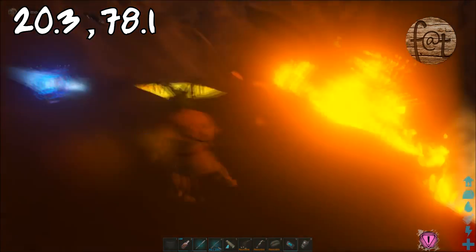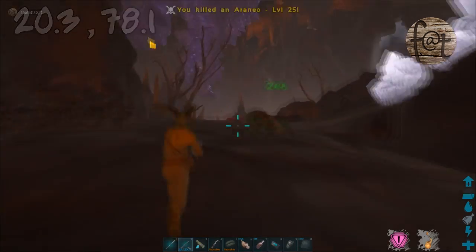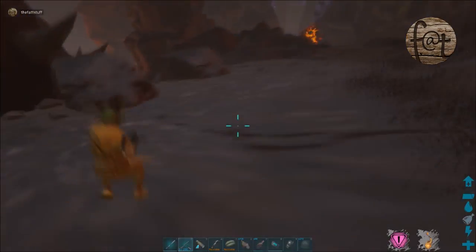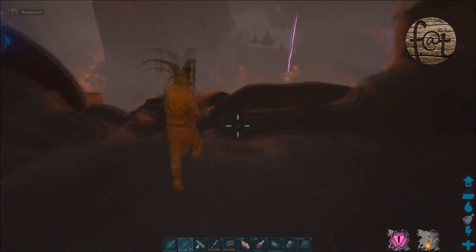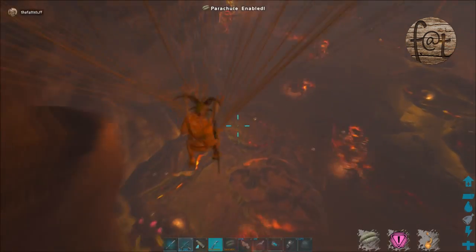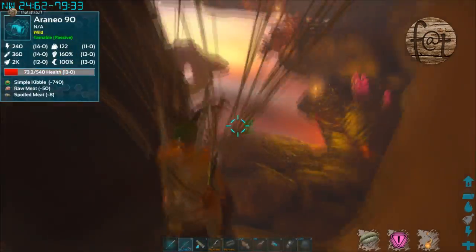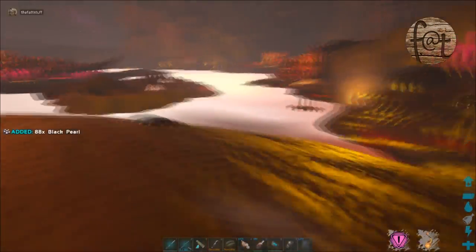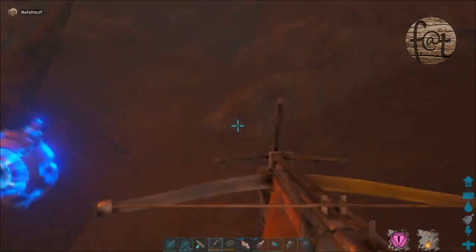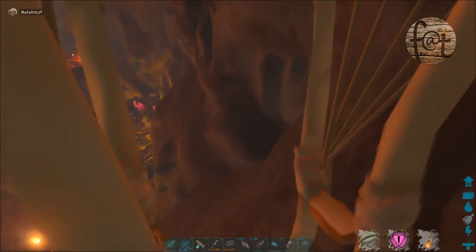Down where the magmasaurs are, right along the edge near the lava, you can see black pearls. Magmasaurs won't aggro from a huge range, but they will aggro on you, so be careful — just grab them and get out as quickly as you can. The only other method is buying from HLNA, but that's incredibly expensive and not worth it. Definitely just check out these caves — go farm some underwater dinosaurs, clear out the cave, come back and give them time to respawn, and you'll be good to go.